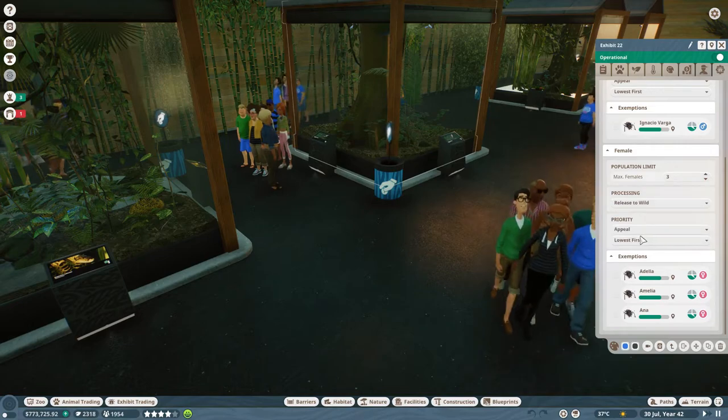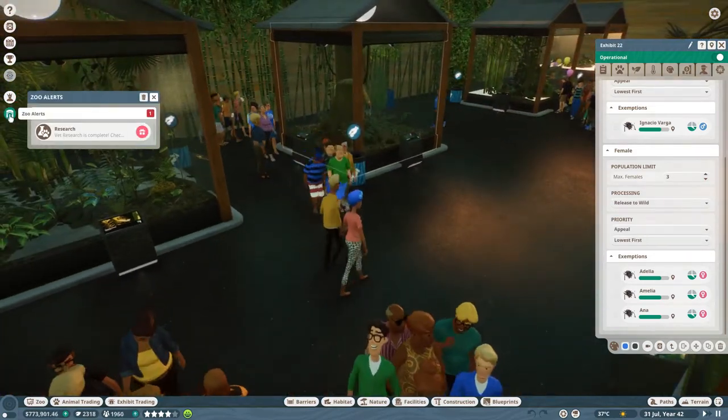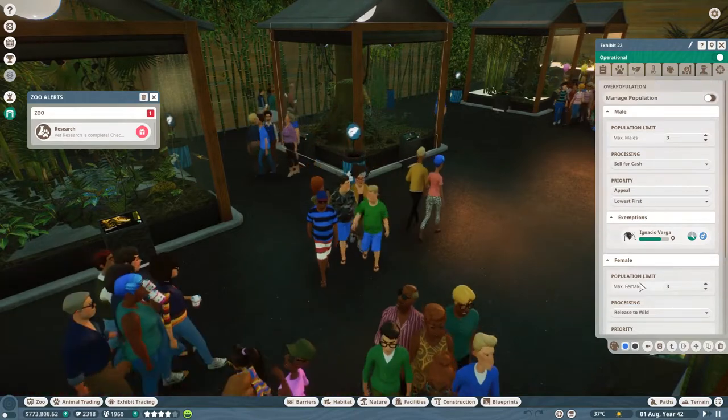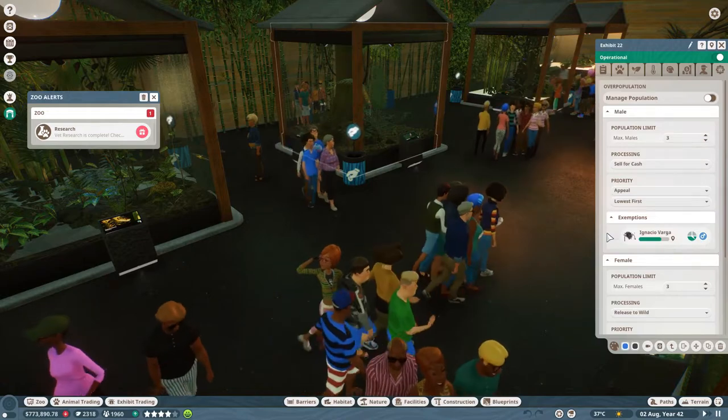Any spare ones we can either sell for cash, store in the trade centre, or release into the wild. For the males, I'm going to sell them for cash, and we're going to prioritise the lowest appeal of each animal for both. And we're also going to release some to the wild for the females, so we can get a nice balance of cash and conservation credits.